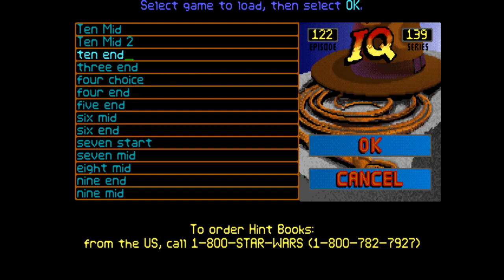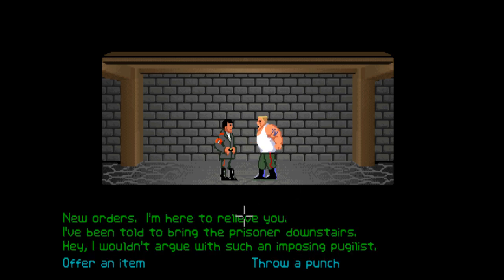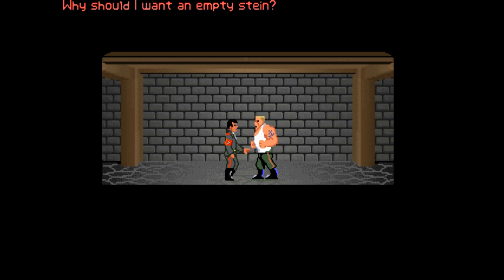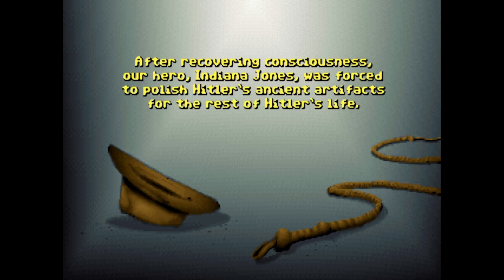So let's load back up and we'll have to try again with a different item. It must be something to do with those steps — it's really weird. The problem is it doesn't do that thing that some of the other guards have done where it just lets you choose item after item; it seems as though he fights you if you give him something he doesn't want, which is a bit of a pain. I've got a small key, we've got the stein — should we try the stein? 'Take this stein.' 'Why should I want an empty stein?' Okay, so maybe he wants a full stein. Should we go and fill the stein up? I'm guessing that's probably what we're going to have to do.